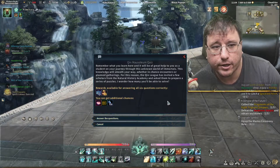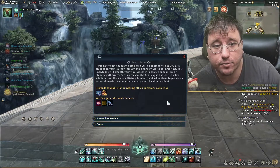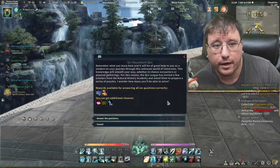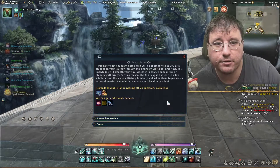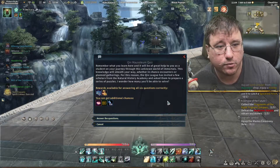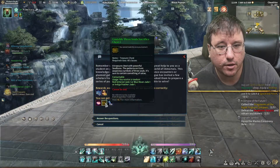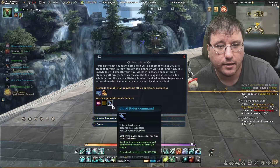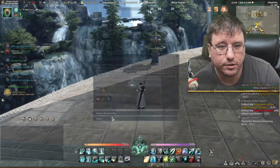Remember what you learned here — it will be of great help to you as a student on your journey through this unknown world of immortals. This knowledge will smooth your way, whether in chance encounters or planned gatherings. For this reason, the Kin League has invited scholars from the Natural History Academy and asked them to prepare a series of puzzles. Rewards are available for answering all six questions correctly, and you can get additional chances. Looks like a Soulforce chest, money, and a couple other things. Let's answer these questions.